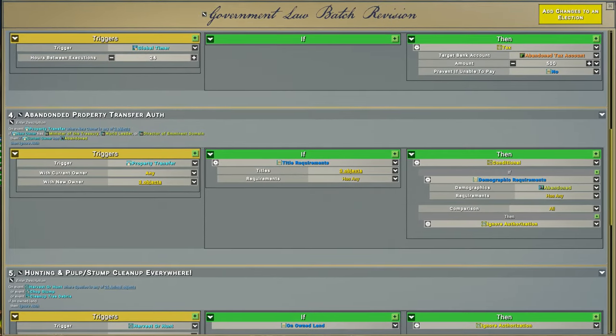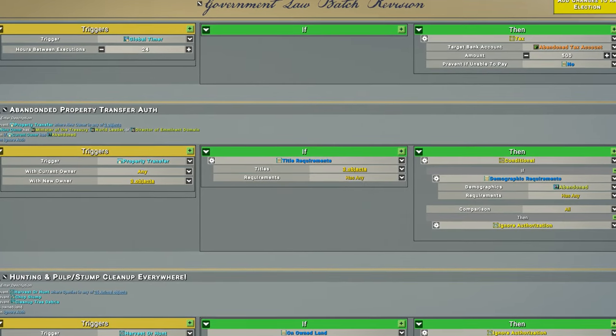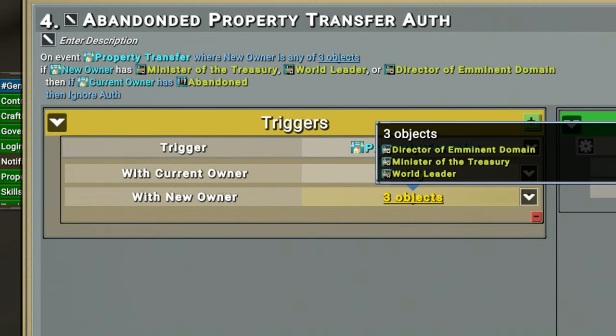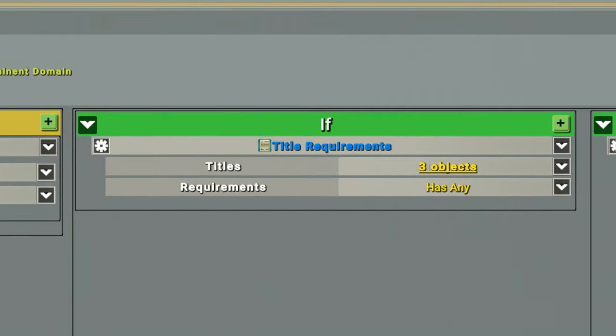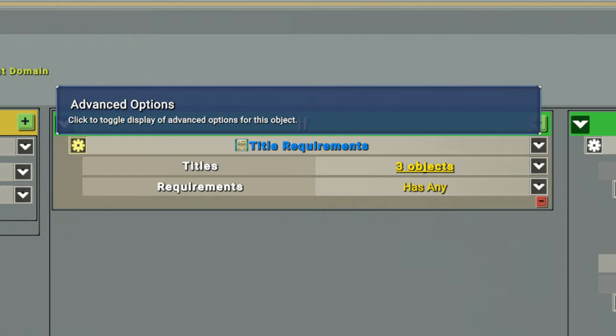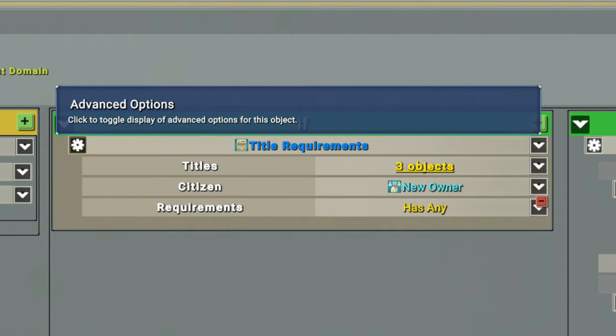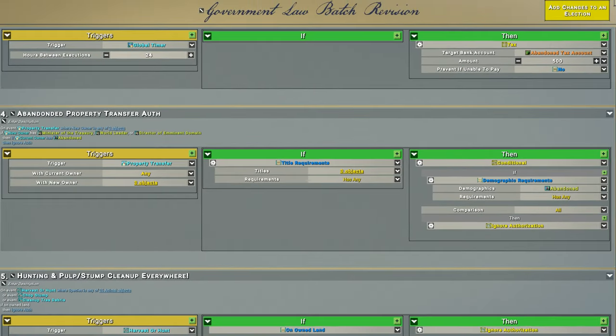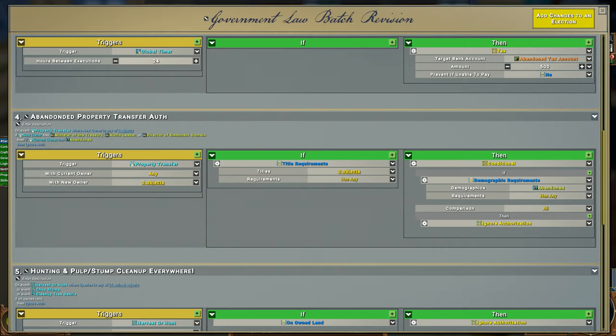Third, you need a law that's going to actually give a person this authority. You start with the event trigger of on-property transfer, and you're given two parameters: one being the current owner and one being the new owner. The current owner you can leave as any citizen, but it's the new owner where you want to designate the individuals or roles that are trying to initiate this property transfer. In the fifth part of the statement, you also specify the titles or people doing this action. What's important here is that you'll need to hit the little gear for advanced properties and make sure the citizen is set to new owner. It seems a little duplicative of the trigger, but we tried several permutations of this law before we finally got it to work — and this one does work.